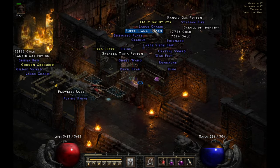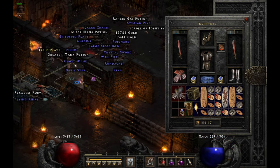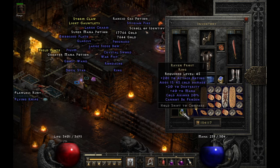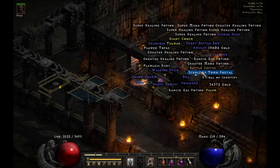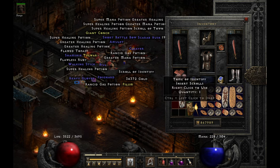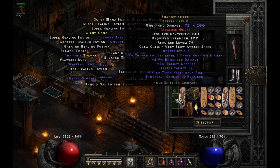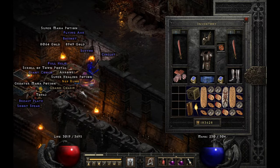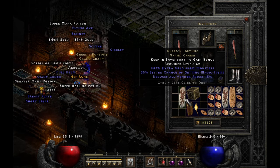On run 67, I found another unique ring — this time it's actually Ravenfrost. Still looking for that perfect Ravenfrost. On run 74, picked up a unique weapon for the Assassin — this is the Shadow Killer. On run 98, I got another Grand Charm, another Gheed's Fortune, but it's not a perfect one. Still looking for that perfect Gheed's Fortune.